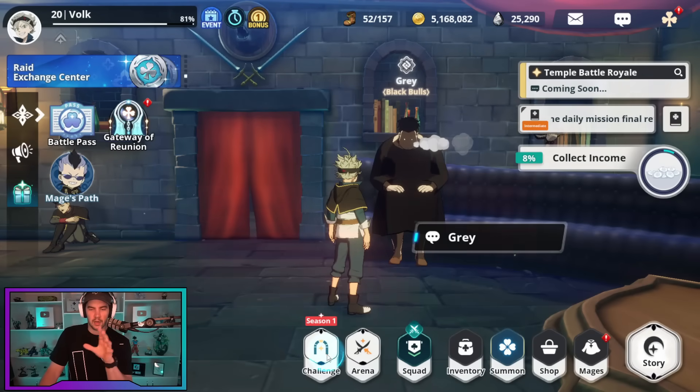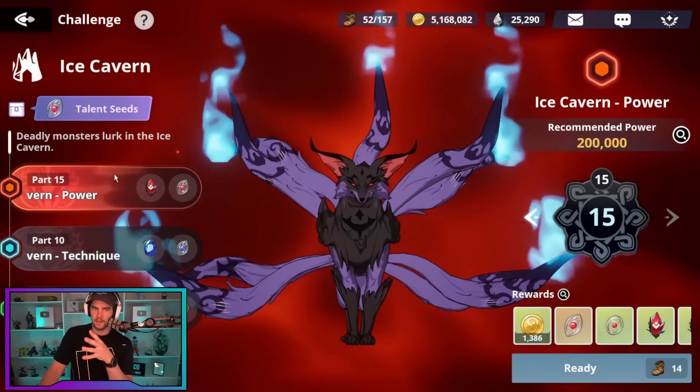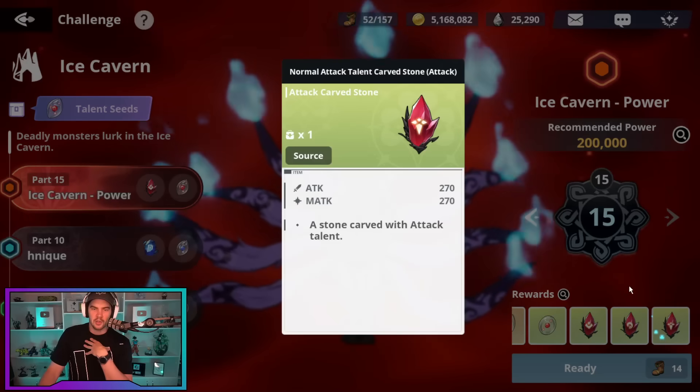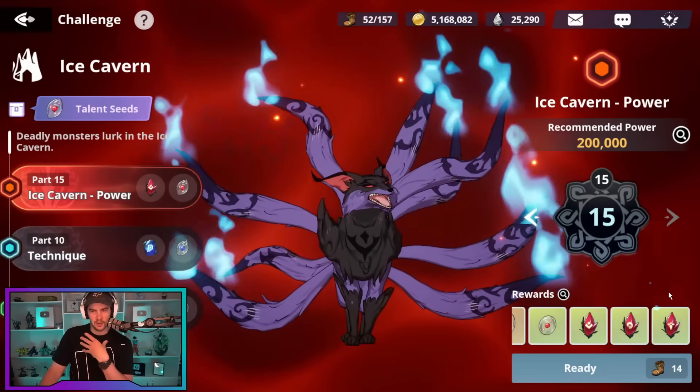Now, the one thing we're not including when we look at farming level nine — and this is where farming stage 15 is nice — is that stage 15 has the highest chance of giving these special drops, at least from my testing. So if you're trying to get those, stage 15 is obviously going to be better.